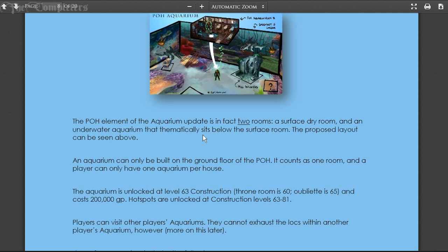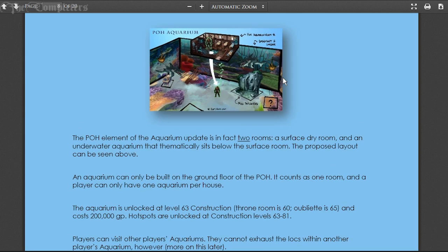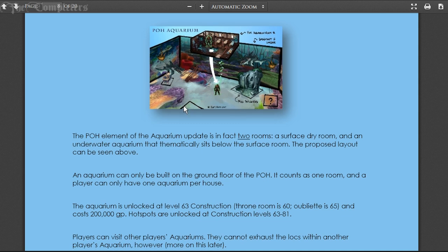So there's apparently more than one kind of aquarium - a surface dry room and an underwater aquarium that thematically sits below the surface room. Basically you're going to have a room with a giant hole in the center which will be your aquarium, and then another room which you can jump into through that hole and you'll actually be inside the aquarium itself.